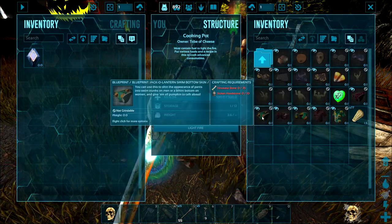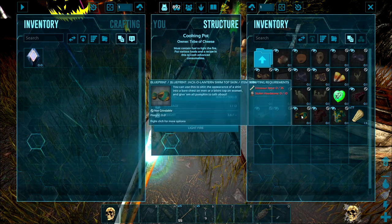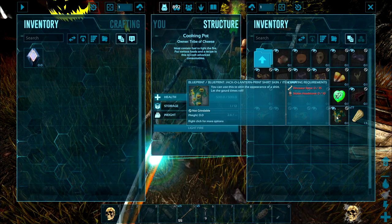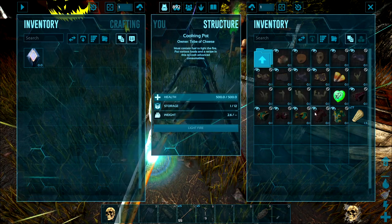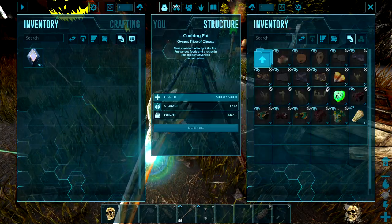And a Reaper print Hawaiian shirt. And I actually like — I think this is going to be my favorite set — the jack-o'-lantern swim bottom, the jack-o'-lantern swim top, and the jack-o'-lantern print Hawaiian shirt. In order to make all this stuff, we need to go get skeleton bones, scarecrows, headstones, all sorts of things.